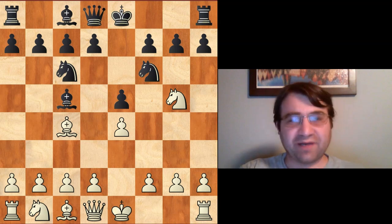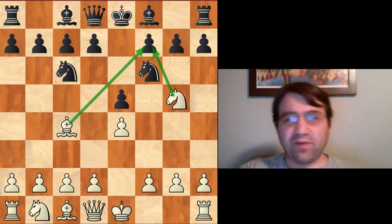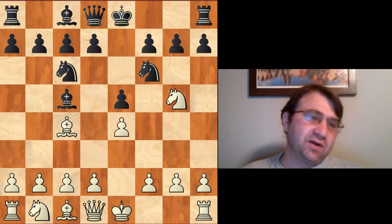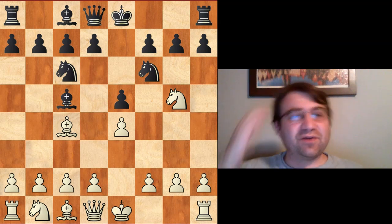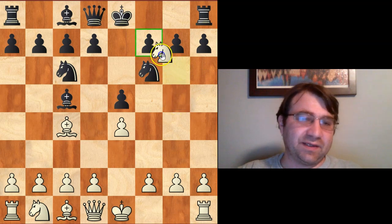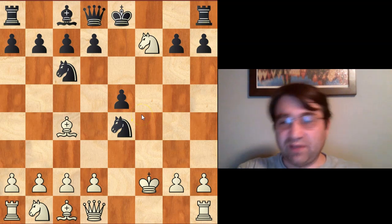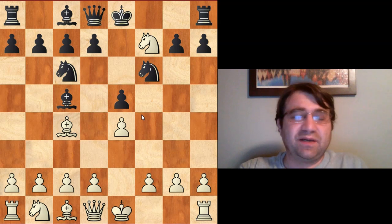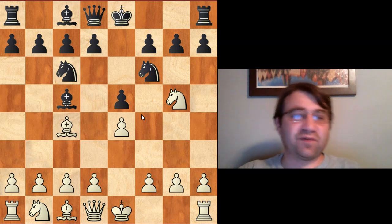Bishop c5 is one version of the Traxler. You can also play the move knight takes e4 — I'm going to be covering both in this video. The reply to both of these moves really shouldn't be terribly difficult for white. White should be able to get an advantage with relative ease, just as long as you don't go into the complications of the Traxler. One of the main ideas is if white were to play knight takes f7, black intends wild complications beginning with bishop f2, king f2, and then knight takes e4. There's really no reason to go into them — you can get a decisive advantage without entering these wild complications that black is obviously prepped for.